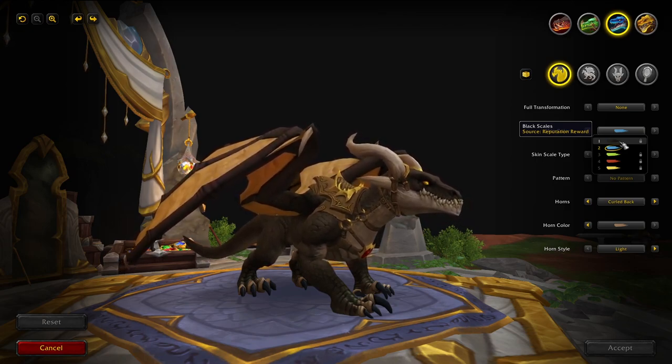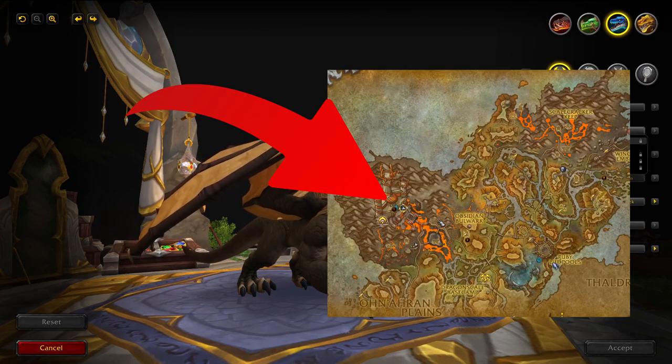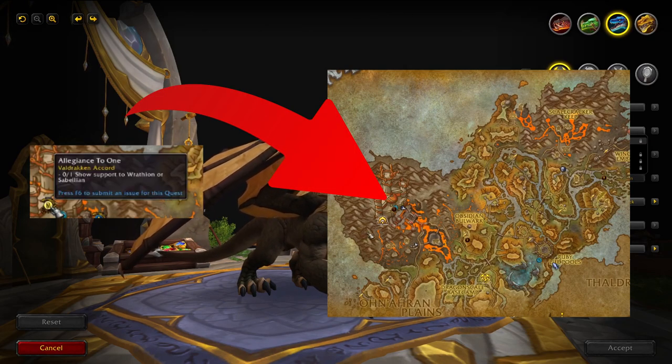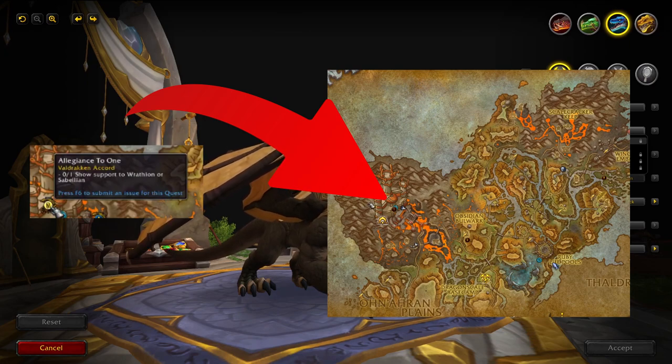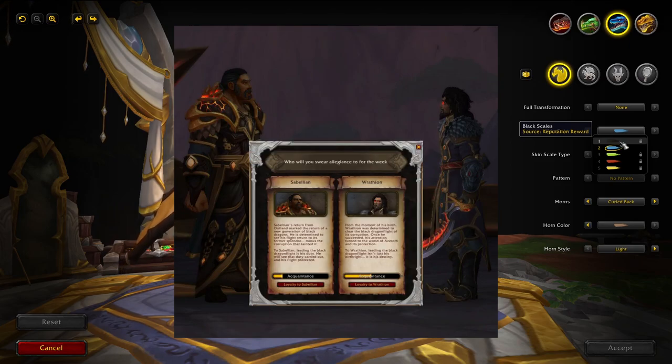In order to get black scales for all your dragons, you need to go to the Obsidian Citadel. Here you'll find a world quest called Allegiance to One, which you can pick up and then start gaining reputation with one of these two guys. The fastest way is to just pick one and stick with that one.